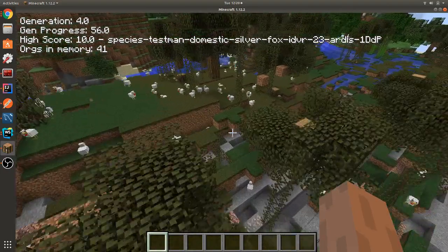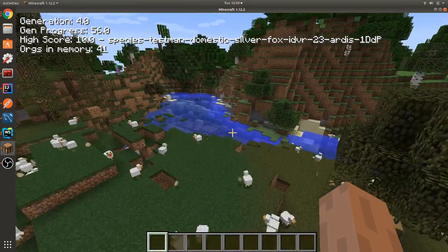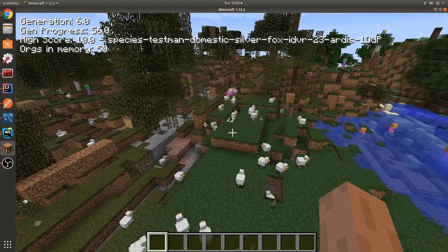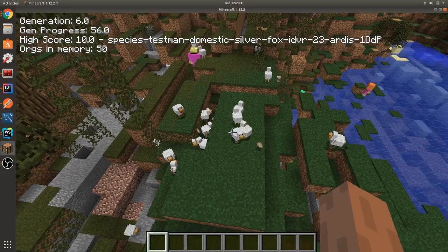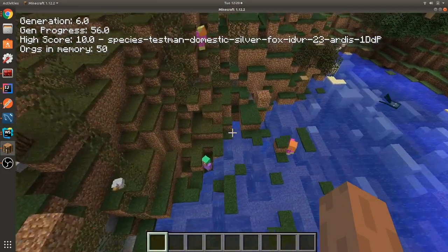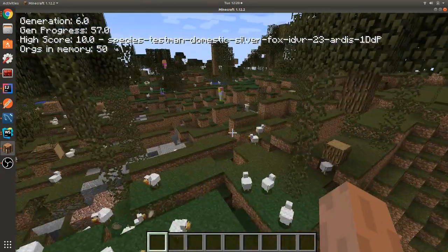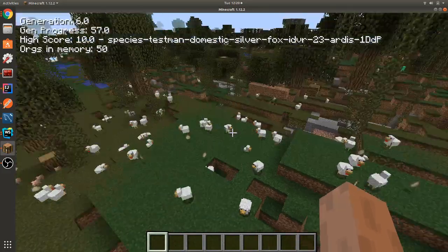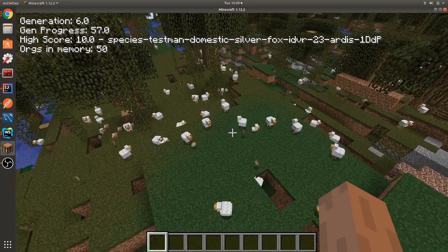What happened here is they incidentally created the greatest chicken farm ever, because some of these guys evolved neural networks so that if they pick up eggs, they throw them. And that creates a bunch of chickens. I don't think they're actually breeding them in any capacity — I don't think they have that ability — it's just they pick up the eggs and they throw them.